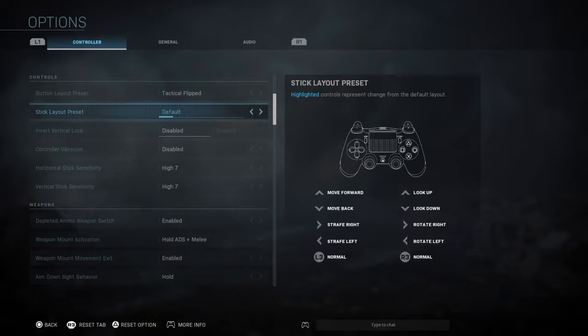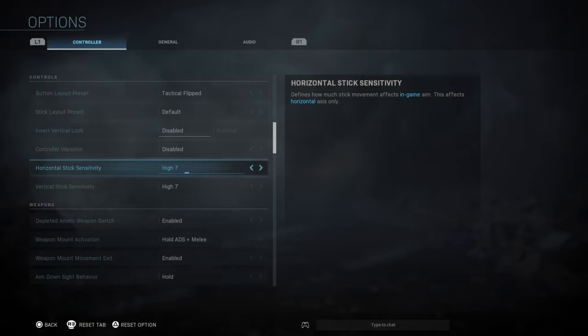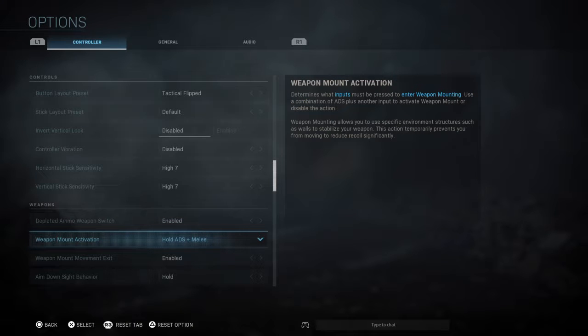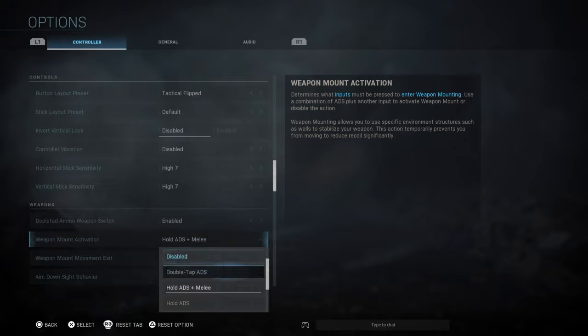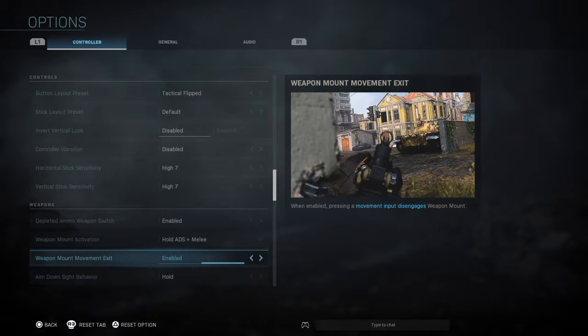Stick layout I'm going to stick with default, just because that's how you're supposed to play Call of Duty. Invert is disabled. Controller vibration is disabled. Right now I'm on sensitivity 7 on both sticks. Depleted ammo is enabled. Weapon mount activation — I hold ADS and melee. I feel like hold ADS could screw you up sometimes, and double tap ADS could be good as well, but that's what I go with. Weapon mount movement is enabled so you can get off the weapon mount fast.